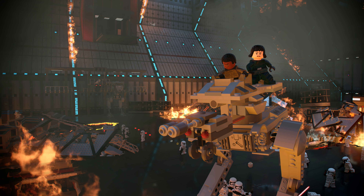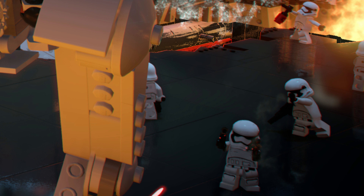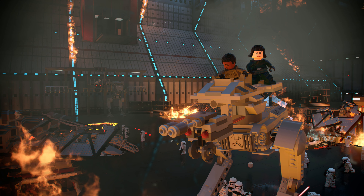Moving on, we have a new look at Finn and Rose Tico in their First Order disguises as they steal an AT-ST from The Supremacy, which we also saw in the latest trailer. We can also see many stormtroopers on the ground — one trying to put out fires, another dual wielding two blaster rifles, and the rest either standing around or running and panicking over the fire.